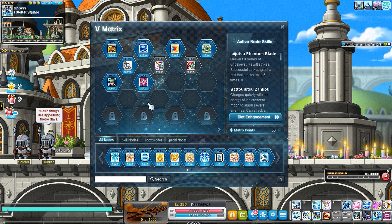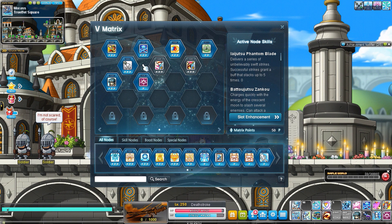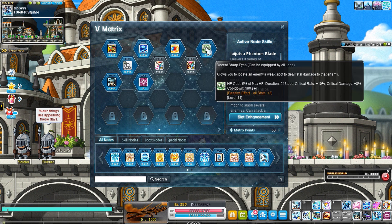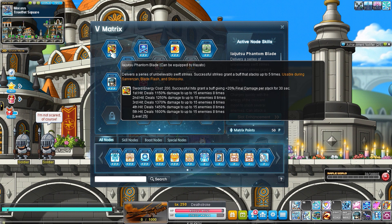Let's talk about leveling your nodes. Starting at level 200 when you just got fifth job, you've got about four slots, maybe six if you pay for them. First, you need level one of Zenko, the two decent skills at level one, and Phantom Blade. The very first thing you want to max is Phantom Blade — you need to max this ASAP.